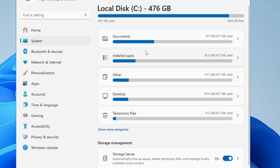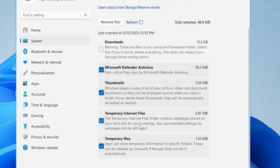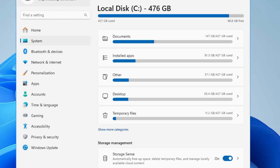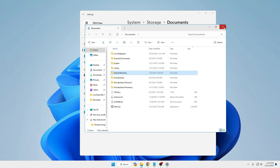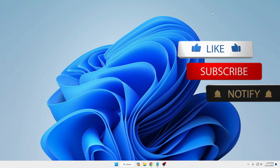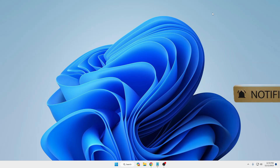Do the same for other categories. Then click on Temporary Files — you will find the Downloads and Recycle Bin options. If you don't need those items, check those boxes along with other options, then click Remove Files. Once you are done with all of this, restart your computer and you will notice a great difference in gaming and overall computer performance. Hopefully you found this video helpful — don't forget to like and subscribe, and I'll see you in the next video.